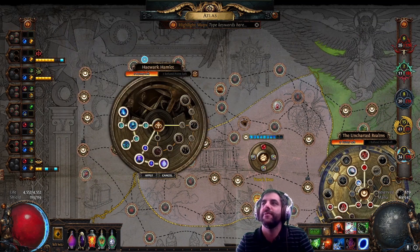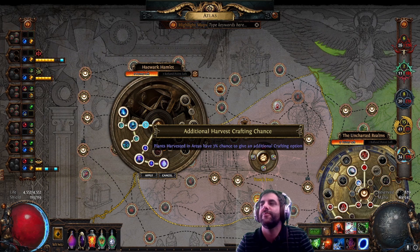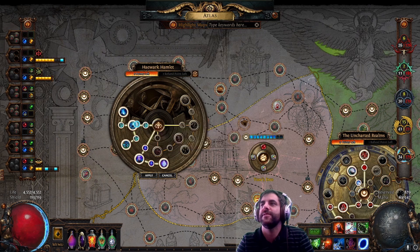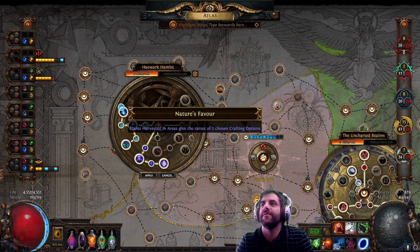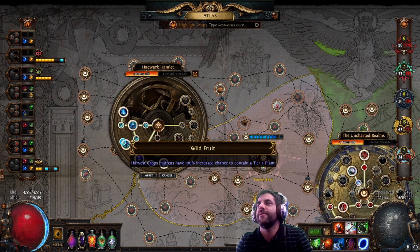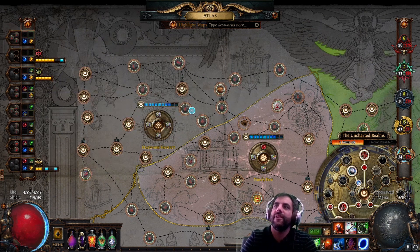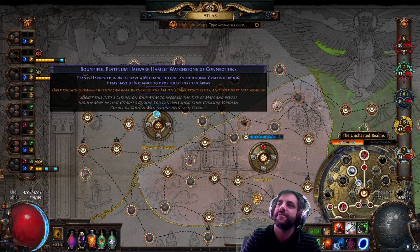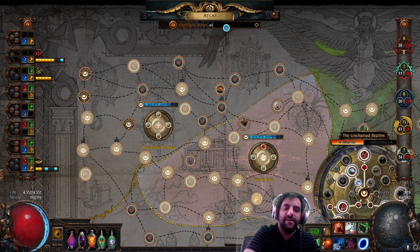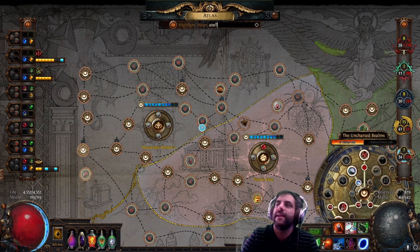When you open Haewark Hamlet maps, one strategy that I haven't actually been doing is opening the map with Zana. You have these points which give you additional crafting options: chance to contain a sacred grove, plants harvests have the rarest of two chosen crafting options, and harvest crops in the area have a 100% increased chance to have a tier 4 crop. So when I log on and I have a craft I want to finish, I will Alch Atolls — the map is called Atolls and it's in the top-left section.